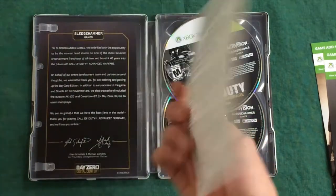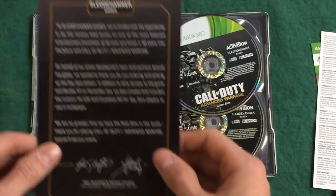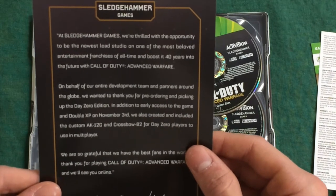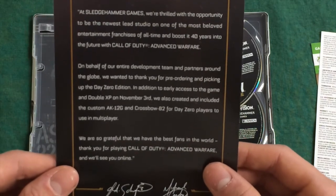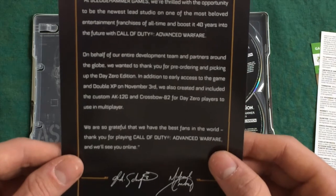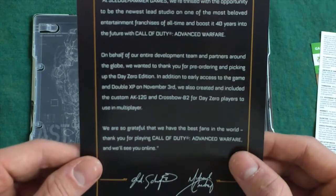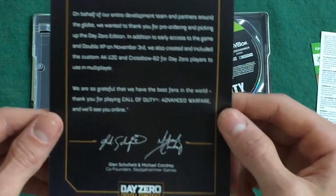Next, we have some warranty and guide information. And finally, a Day Zero edition pamphlet from Sledgehammer themselves, saying: 'As Sledgehammer Games, we're thrilled with the opportunity to be the newest lead studio on one of the most beloved entertainment franchises of all time and boost it 40 years into the future with Call of Duty Advanced Warfare. We want to thank you for picking up the Day Zero edition. In addition to early access and double XP on November 3rd, we created the custom AK-12G and Crossbow B2 for Day Zero players to use in multiplayer. We are so grateful we have the best fans in the world. Thank you for playing Call of Duty Advanced Warfare — we'll see you online.'